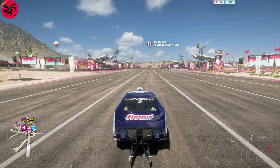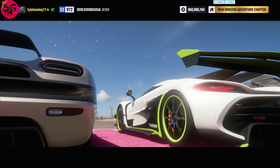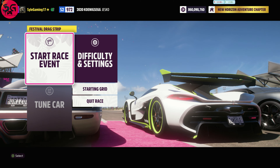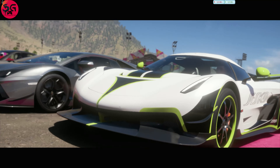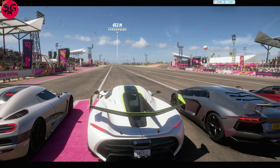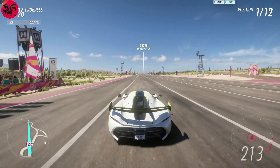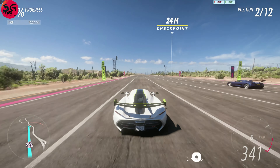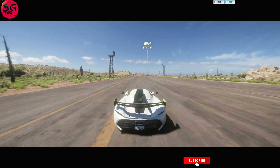Coming in hot and hard, this is the Koenigsegg Jesko, the 2020 model — the fastest car in the world. Let's see what it's going to do with the best possible drag tune on it. From crazy acceleration all the way to drag, it is just an overkill.